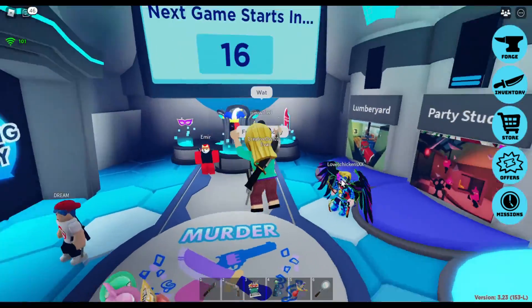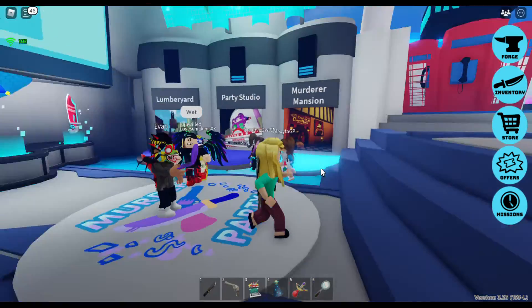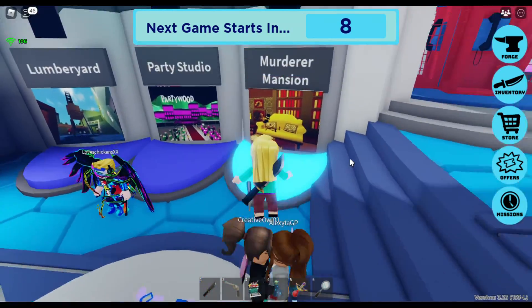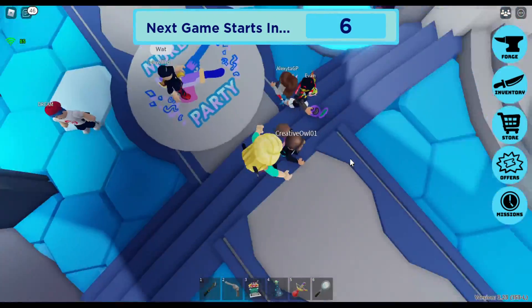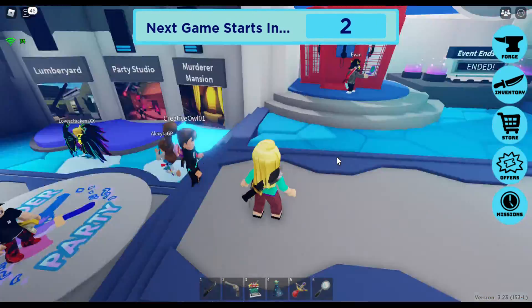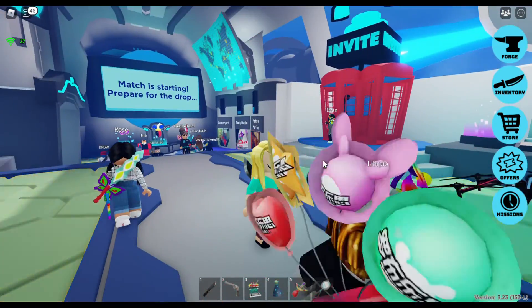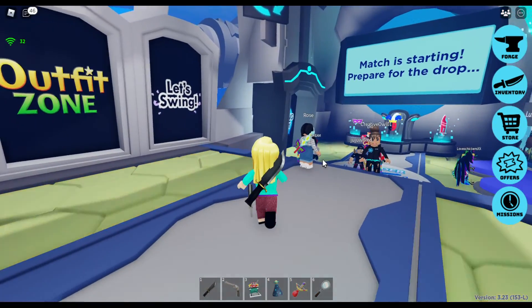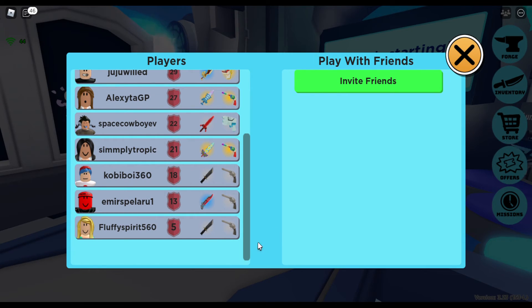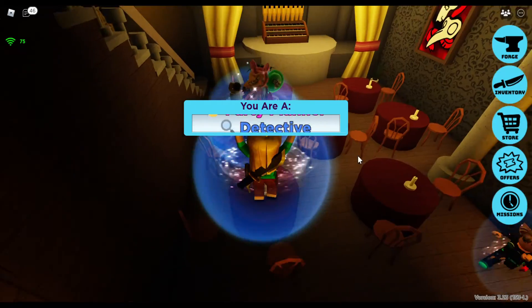Let's go for Murderer Mansion again — let's see if we can get it now. We're actually doing quite well — we've won a few rounds, which is good. I wish there was a way you could see your stats. But you can see your level and I'm at the bottom — I'm a level five.